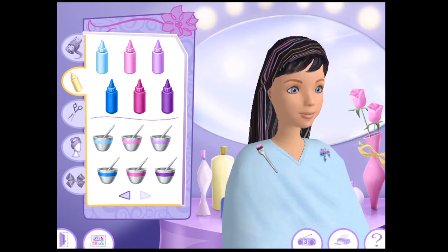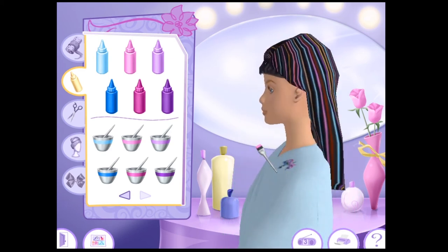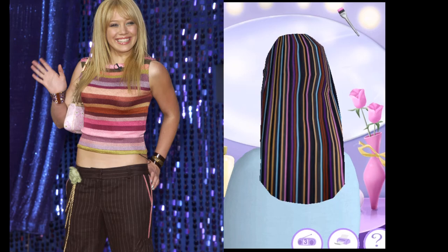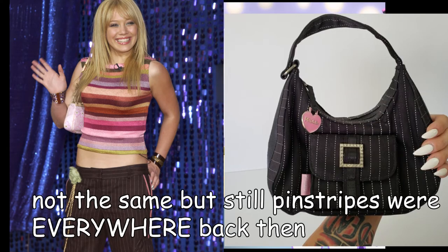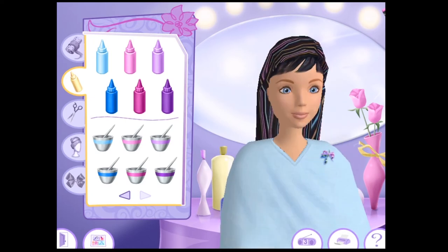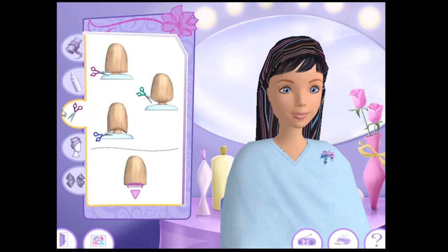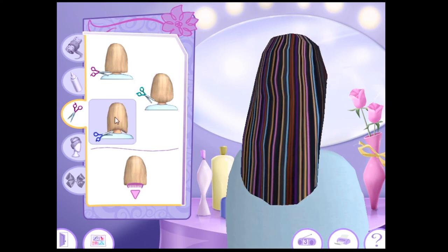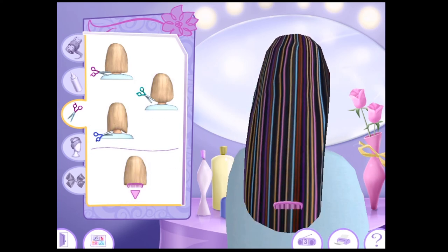Okay, so here we have stripey Barbie. This totally looks like a pattern I saw on pants or purses or something back in the early 2000s. You can choose a straight, rounded, or tapered haircut — select a style then click the scissors on the hair at the length you want to cut it. To grow the hair out again, click on the comb then click the hair.